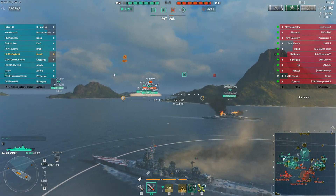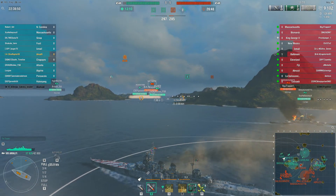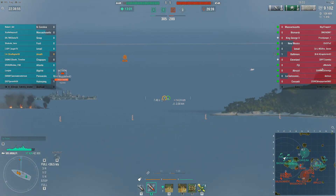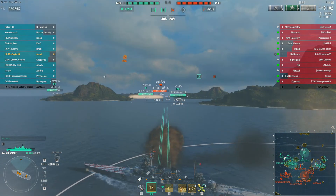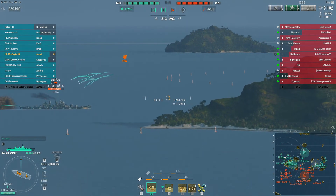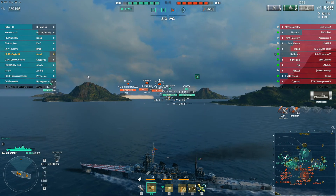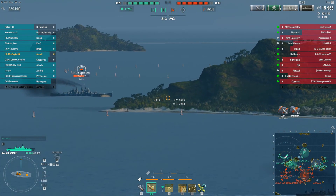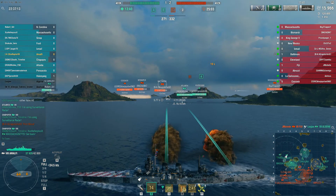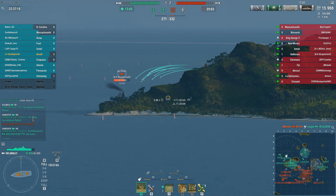We flip around — I'm not going to be able to do much over there. The Massachusetts moves into that spot to hold back anyone from getting too aggressive. Now with the AP loaded, I look to the center of the map and what do my wandering eyes appear but a Baltimore? He's pushed up fairly aggressively, dueling a North Carolina at what amounts to point-blank range, and yet somehow he's kicking the North Carolina's face in. That North Carolina already had like 40,000 hit points — already down to two-thirds HP.